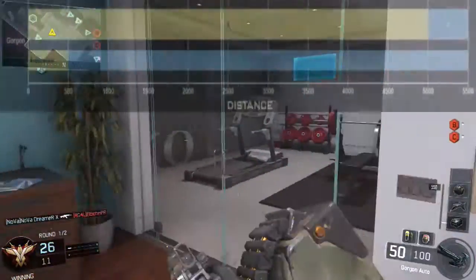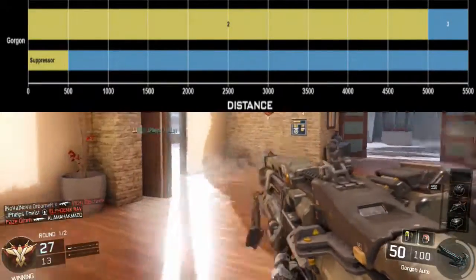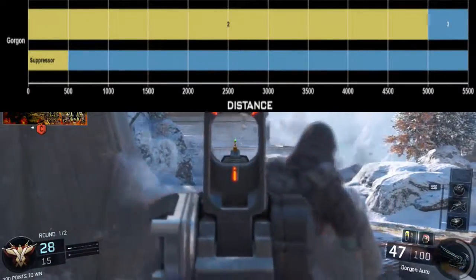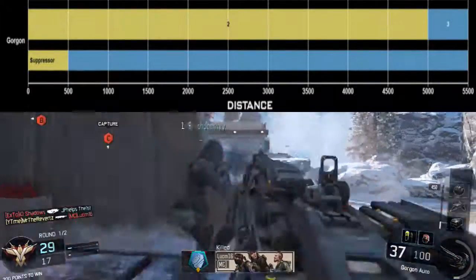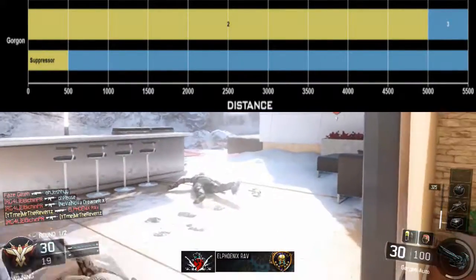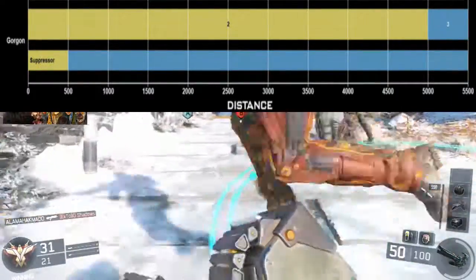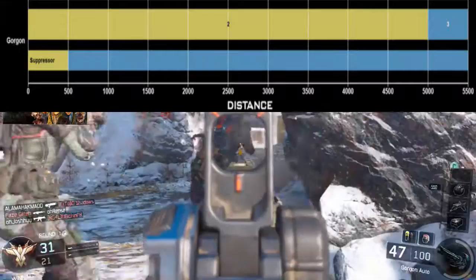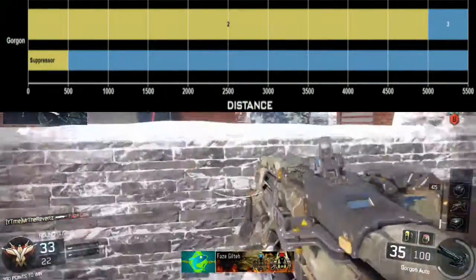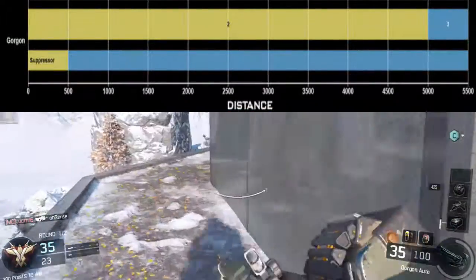Here's a graph showing the shots to kill. For the majority of gunfights you're going to encounter in Black Ops 3, it's only going to take 2 bullets to kill someone, which is very good. But occasionally, if you happen to be in a gunfight beyond 500 feet, it's going to take 3 shots to kill. If you have the suppressor attachment, it's going to be a 2-shot kill up to 500 feet, which is about a medium range gunfight. Anything over that requires 3 shots with the suppressor.